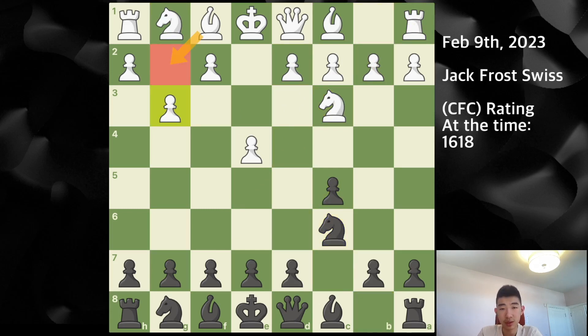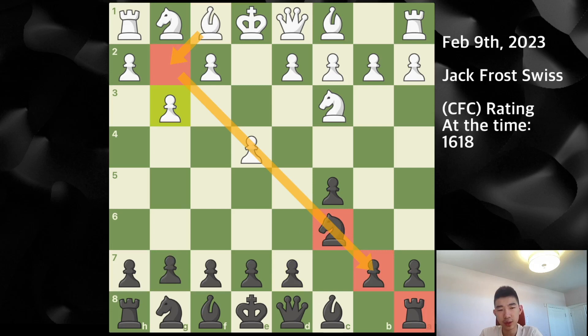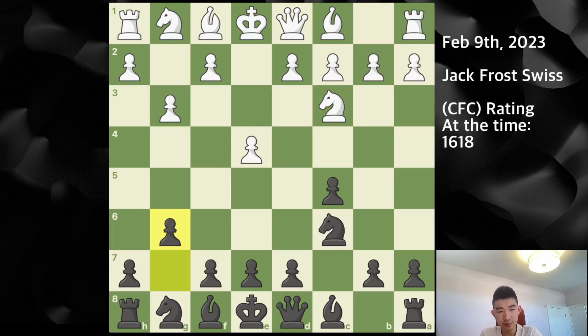My opponent plays g3 wanting to develop the bishop to g2 to target the queenside. I play g6, bishop g2, bishop g7, d3. I played d6 here. I actually saw on a neighboring board that my opponent had played g6, which is similar to what I usually play with the dragon setup, so I decided to go for it. I don't really want to play d6 immediately against this move order because after f4 and e5 my pawn structure could be damaged. So I played g6 first to put the bishop on g7 — it fits my opening plan anyway.